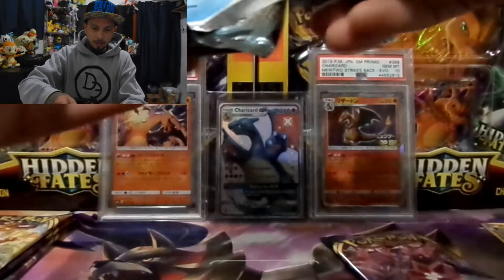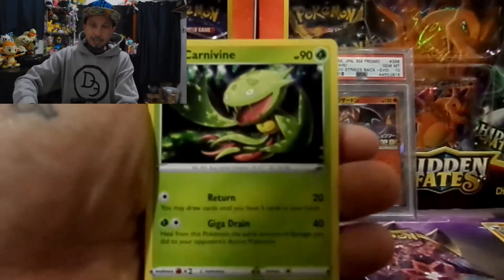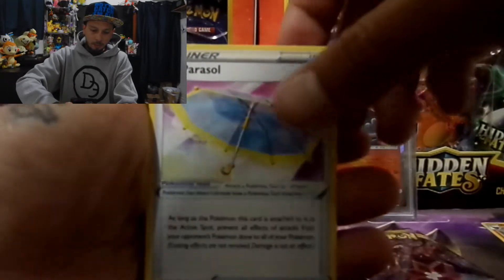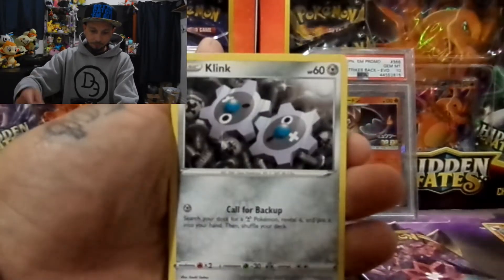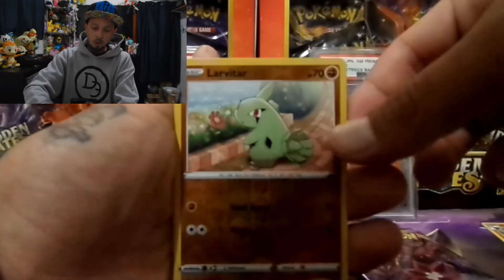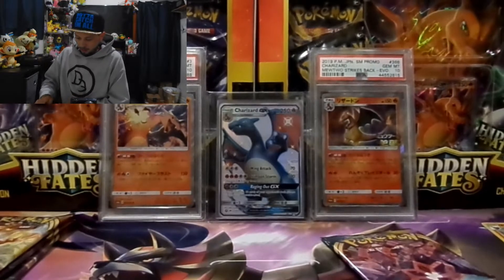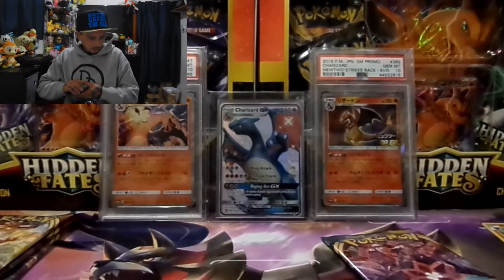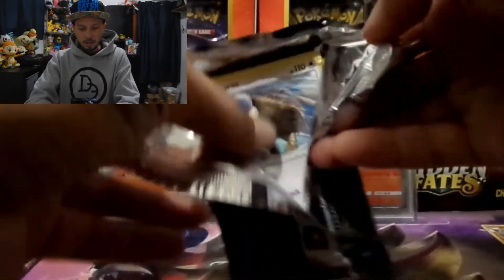Come on, let's get this going a little more organized. Code card for the front and we have a fighting energy. Carnivine, big Parasol, Pier, Galarian Mr. Mime, Grimer, Klinklang, Skiddo, Pansage. We have a reverse hollow Larvitar and a Swanna non-hollow rare for the end. Moving this into a pile — first blister isn't really producing much, got a holographic rare, that's it, no hit really.